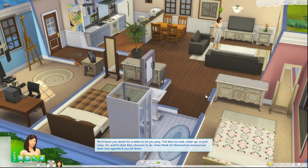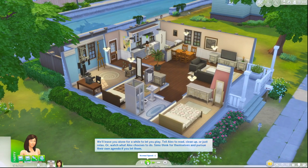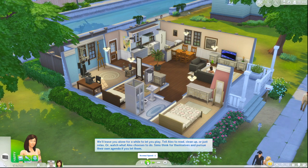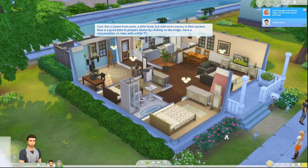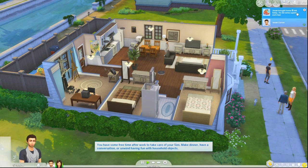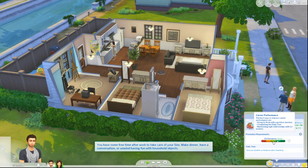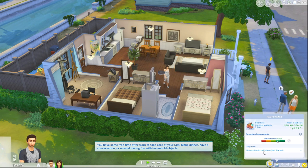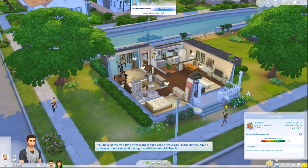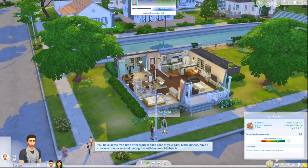It's almost time for Jonah to get home from work — let's see how much money he brings in today. Jonah brought home 144 simoleons and he's moved from middle performance to good. That is partly because we did the discuss outfits task yesterday. We can make introductions to other sims walking around the neighborhood as well. So we're going to make an introduction so we can talk about fashion, and then we'll send him inside.